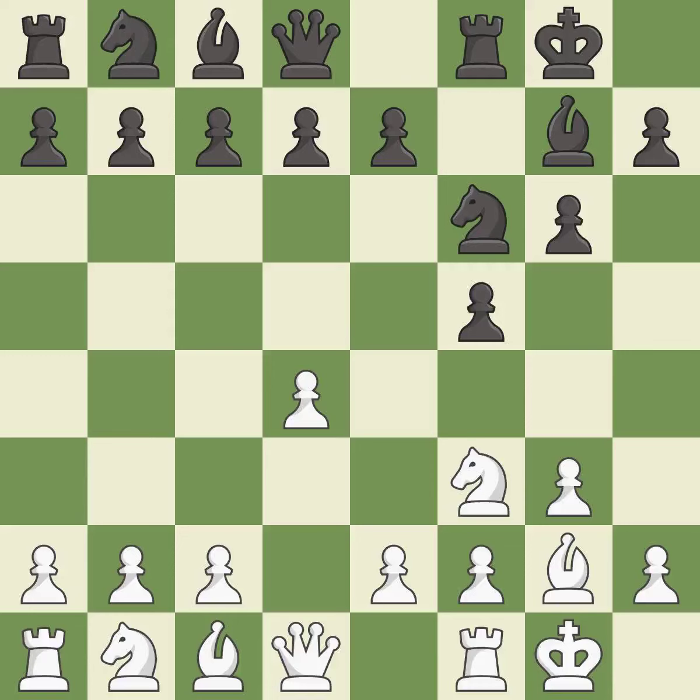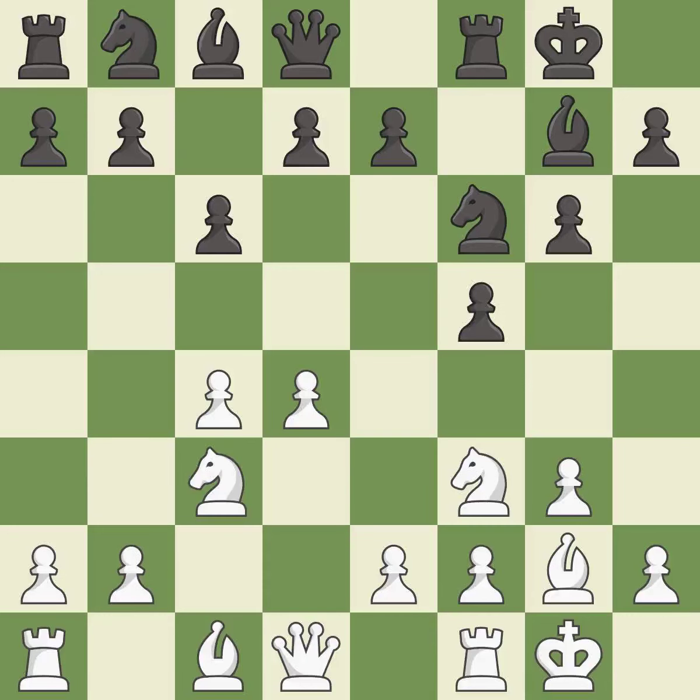Castling gets the king to a safer square, out of the center of the board, while also developing a rook. Castling to the same side of the board as the opponent avoids some of the attacking associated with opposite side castling. This activates a knight by developing it off of its starting square. It is the last book move.